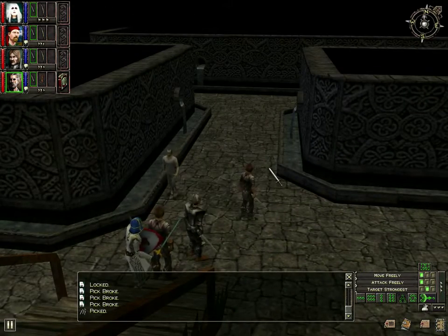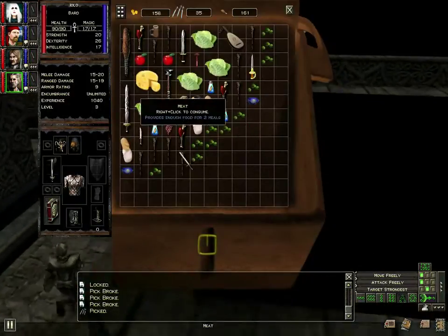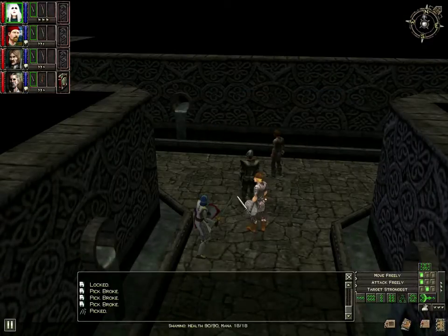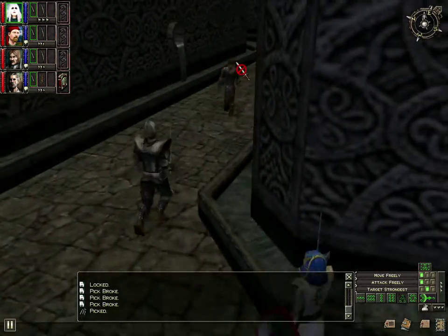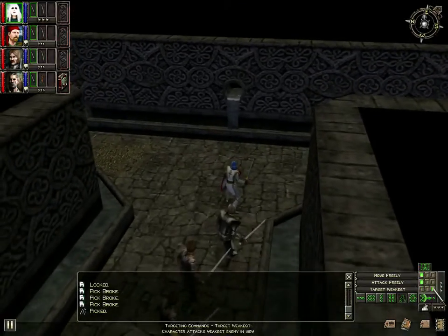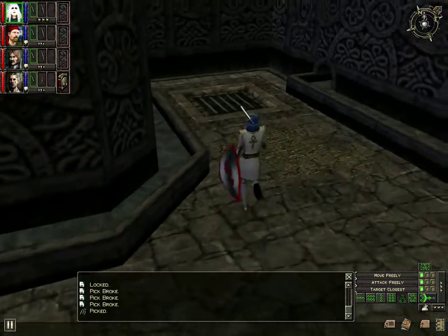Now there is a map system, but I don't know how to use it. I've never seen a map except the one in my inventory of Britannia. Move freely, attack freely, target closest, target weakness. I'll just do target closest - I think that's the smartest thing to do.